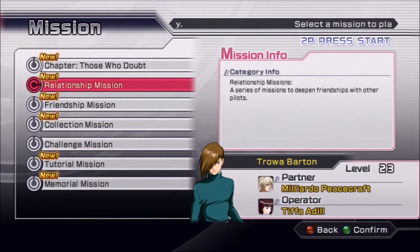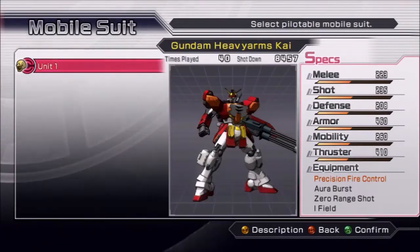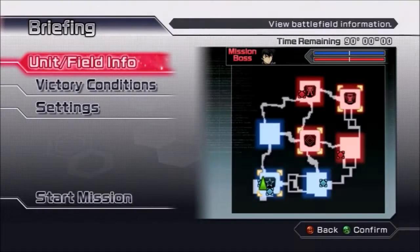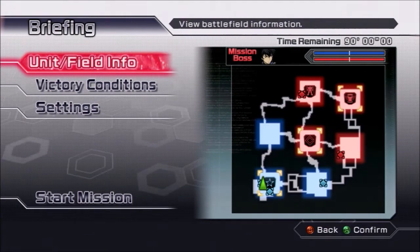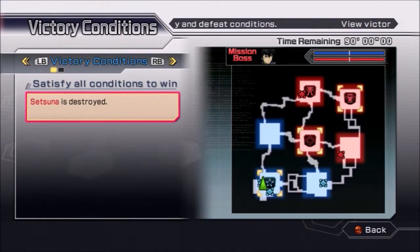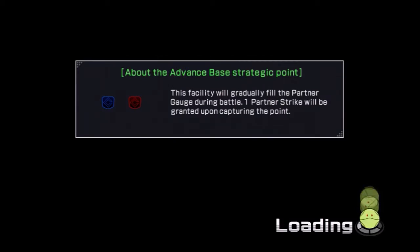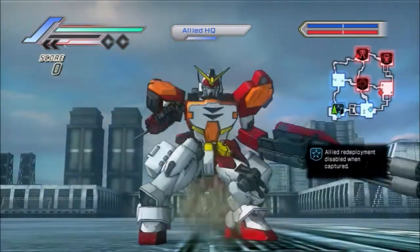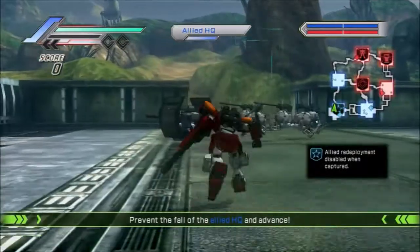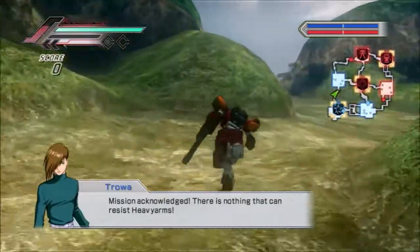Hi guys, welcome back to Dynasty Warriors Gundam 3. Today we're going to be continuing on, just doing little missions here and there, trying to get our level improved and the difficulty improved. On this map we cannot lose the allied headquarters no matter what. Ordinarily we could potentially lose the allied headquarters as long as our unit was not destroyed at the same time, but on this particular map we do not have that option — that's our mission for now.